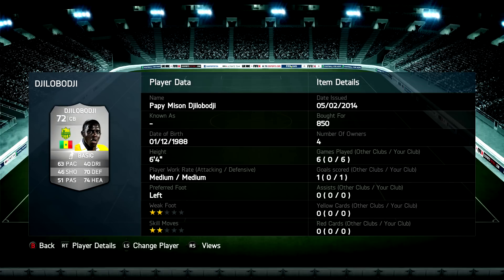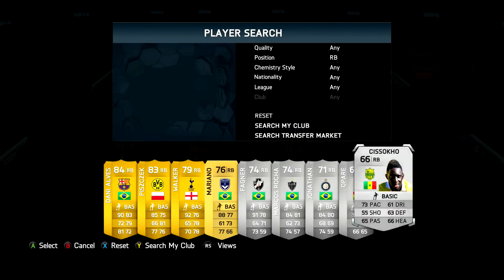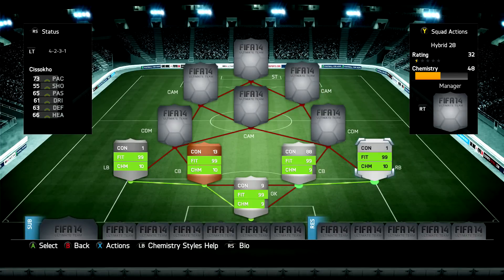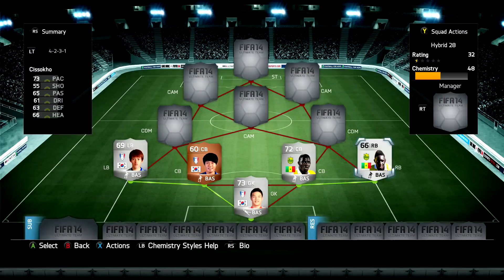Moving to the right back position, we have a player called Issa Sissoko — a team and nationality link with the centre back, getting max chemistry. He only cost me 500 coins, and to be honest he isn't worth a lot more because he lacks pace and pretty much all the other stats like defending, heading, and dribbling are pretty bad. But that's basically the defence sorted.